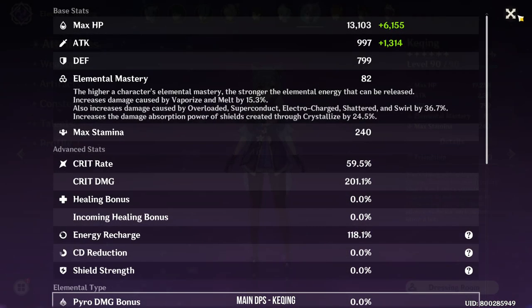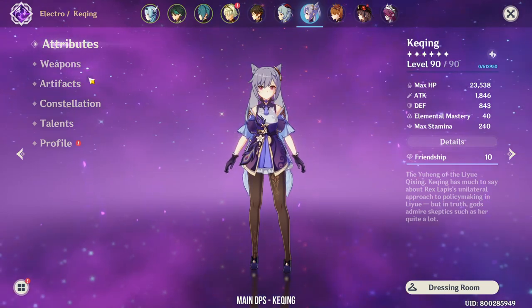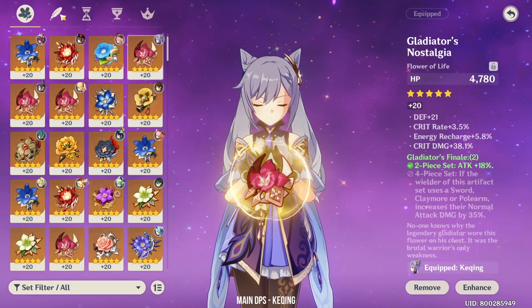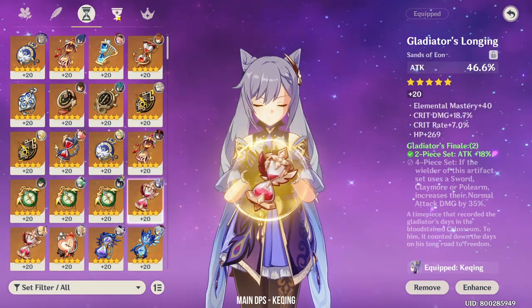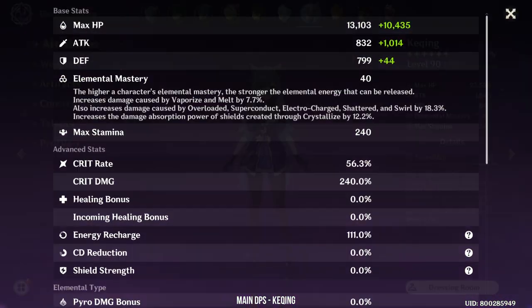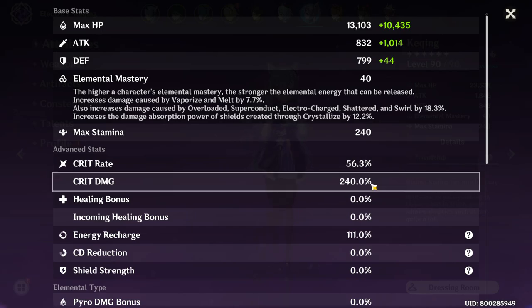But if I were to use her as an Electro DPS, she'll be using the Black Sword with a Thundering Fury Gladiator set. Her stats are 56% crit rate with 240% crit damage. But when she uses her burst, her crit rate will go up to 70%, so it's quite balanced also.